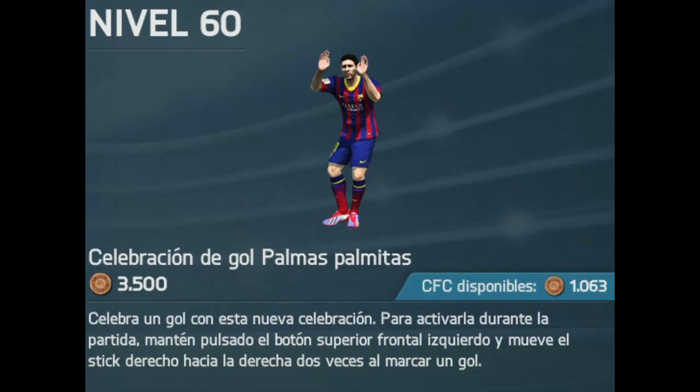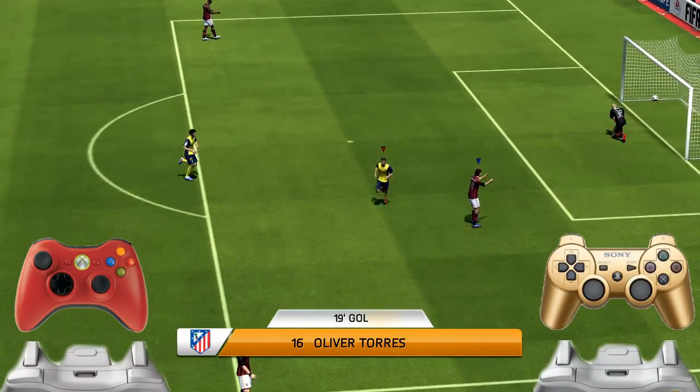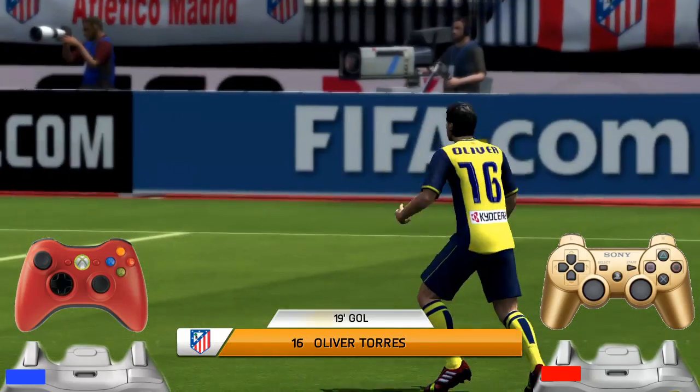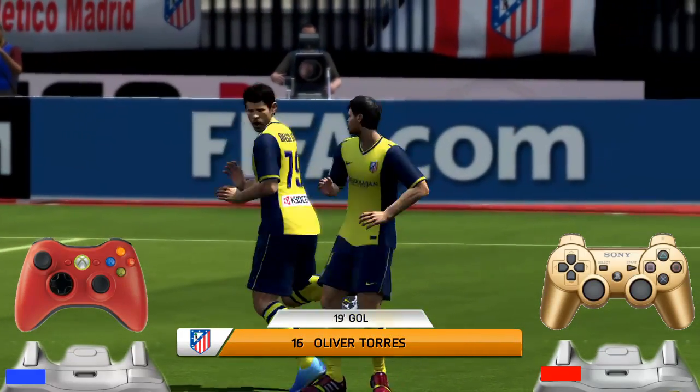Next is 'Palmas Palmitas' — costs 3500 monedas, available at level 60. Hold LB or L1 and give two taps on the right joystick, both to the right.